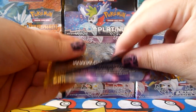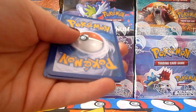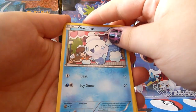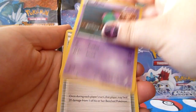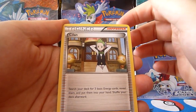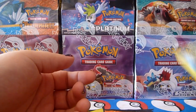Alright, second pack. I'll try and be quick, I promise. We have Vanillite, Shinx, Munna, Pansear, Ralts, Pokemon Center Stadium Trainer, Vanillish, Cyrus Trainer, Growlithe — which is a common — and the rare: Amoonguss. Regular rare.